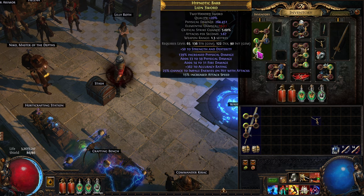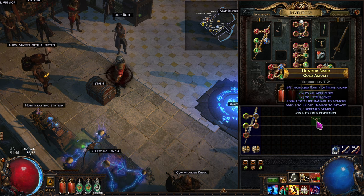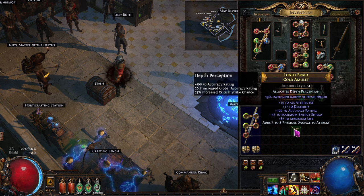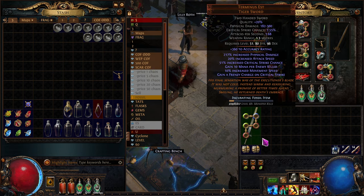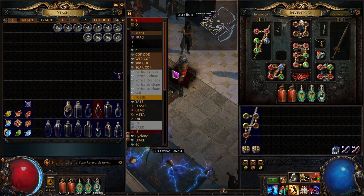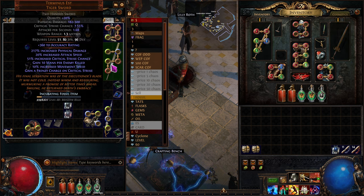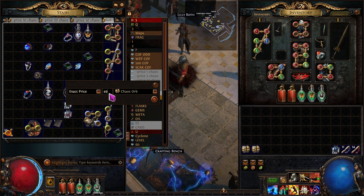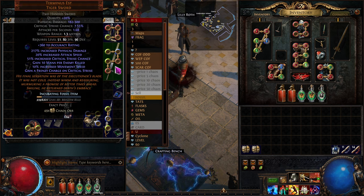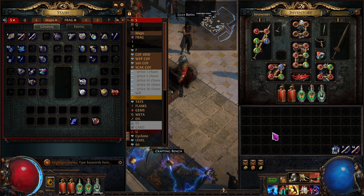We'll put this item back on — this was from a different character. This weapon for some reason was worth a lot according to the trade site. We'll try to sell it for 49 chaos. I don't think it will sell but we got it for maybe 10 to 16 chaos, so who knows.